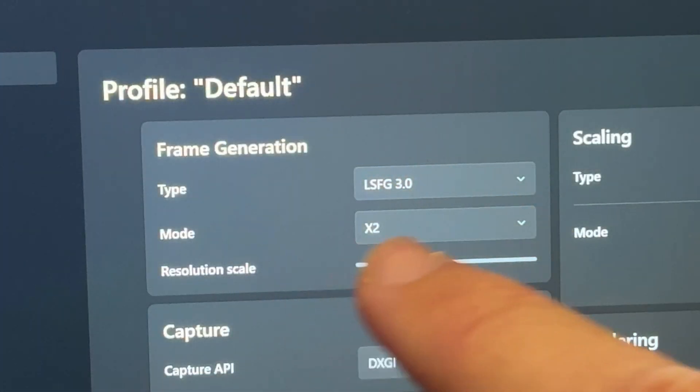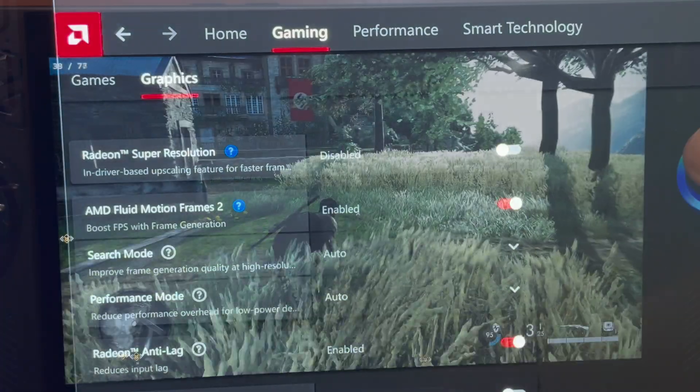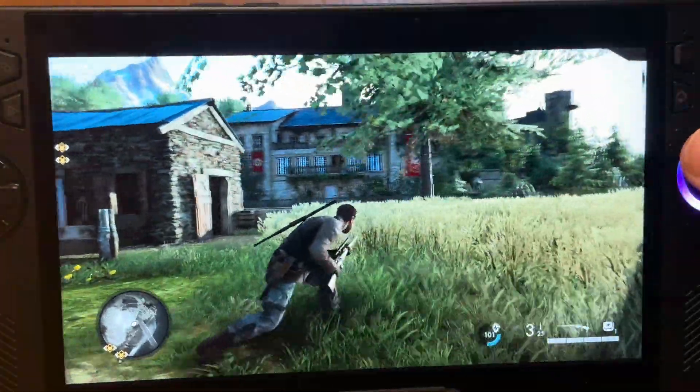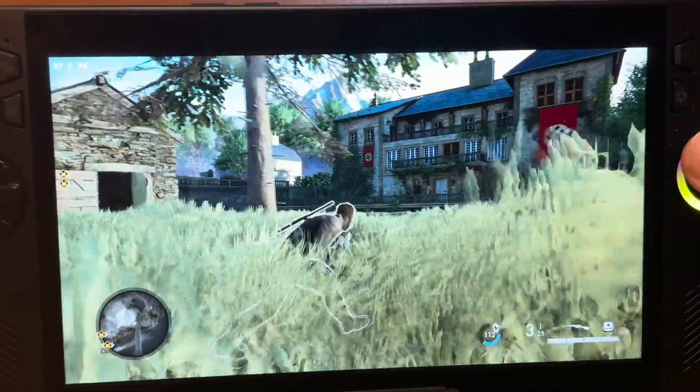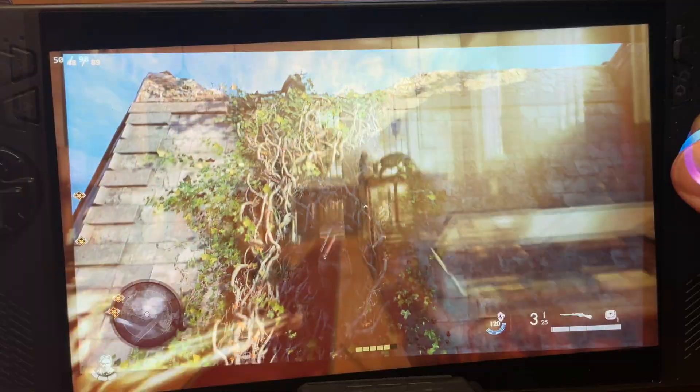The huge new 3.0 update to Lossless Scaling and also the recent AMD Fluid Motion Frames 2 are both incredible ways to make our games run smoother and more fluid. But which one is the very best? Let's test out three games to find out, including one that just blew me away.